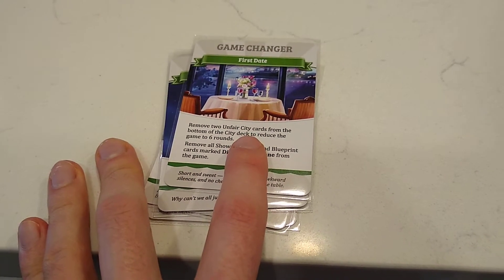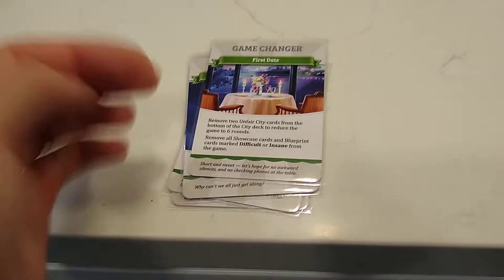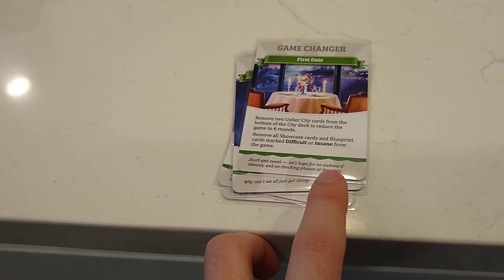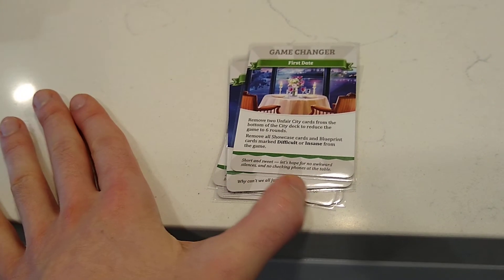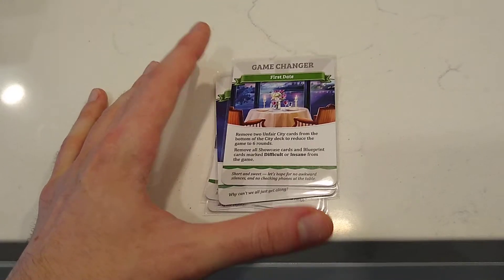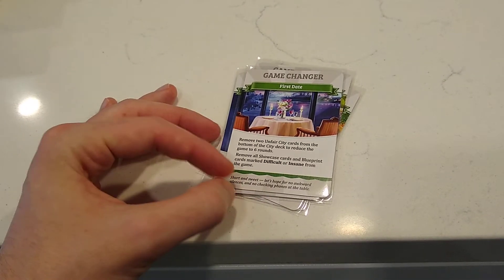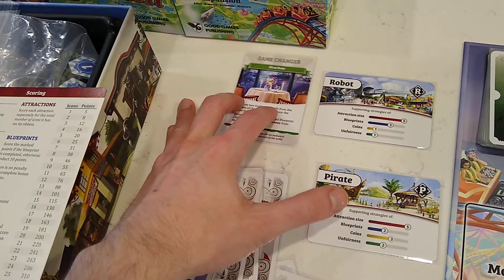We reshuffle those and put them aside. We've met all the requirements: reduced the game to six rounds by removing two red city cards, removed the showcase cards, and removed any difficult or insane blueprint cards. At the bottom of the First Date card there's flavor text — a nod to Joel Finch's sense of humor — it says "Short and sweet. Let's hope for no awkward silences and no checking phones at the table." We place this game changer next to the theme deck top cards so we remember it changed the setup.